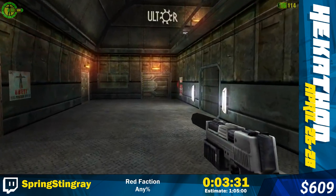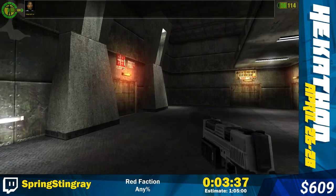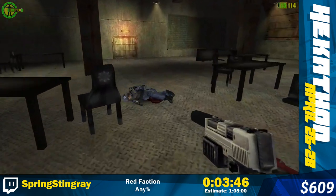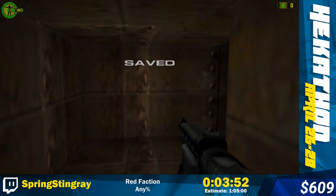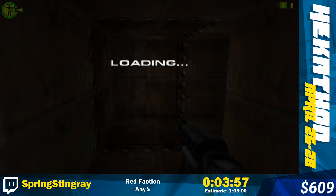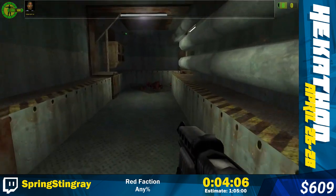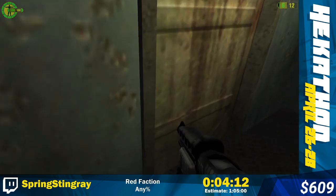Coming up is the barracks - this is pretty standard stuff, just moving through these hallways. I kind of run through these guys - don't need to kill that guy but he drops a health pack which is always nice. And I'm going to get out the shotgun at this point. There's actually a guard here who's like a bit of a juggernaut - I think he's invincible for a few seconds. So if you shoot him too early he won't die, so you just got to wait.